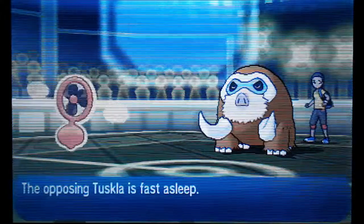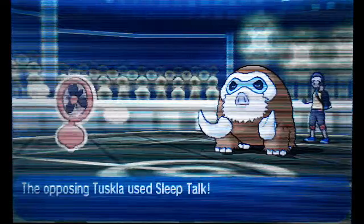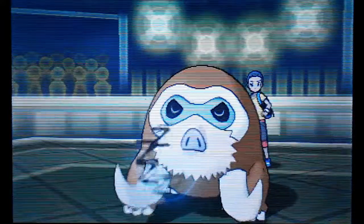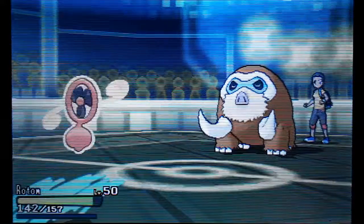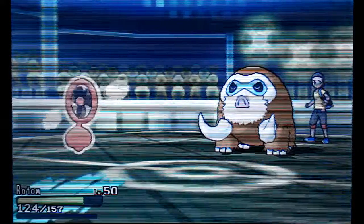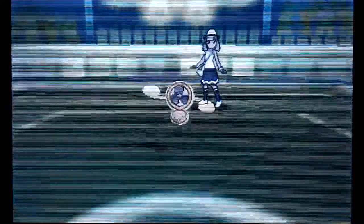I just decided to start getting my screens off, because I figured either he wasn't gonna let Mamoswine out, or I can just get my screens up and bring something else in if I could take it. And then he reveals his final move as Sleep Talk — so it's Ice Shard, Earth Power, Sleep Talk, and Rest. That is a very different set.